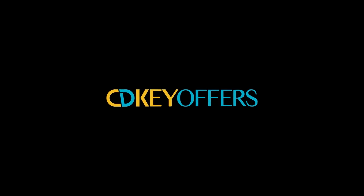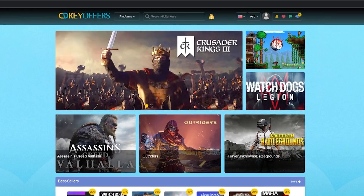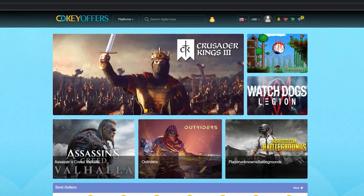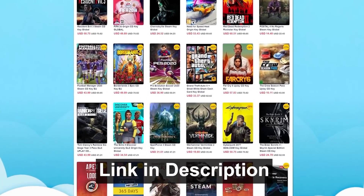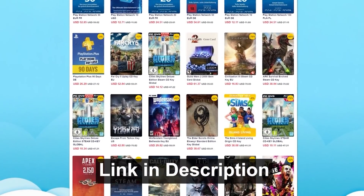Thanks again to cdkeyoffers.com for sponsoring this video. Right now the site has keys for Age of Empires II Definitive Edition for over 50% off at just $15 — just one of the many everyday deals on cdkeyoffers.com. Click the link in the description to browse their massive library of affordable and reliable software keys. Please leave any feedback, comments, concerns, or ideas in the comments below. Toss a like on this video if you enjoyed it, and subscribe for more tech content coming soon. Thanks so much for watching — I'll see you all in the next video.